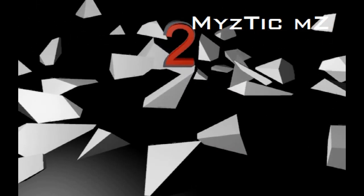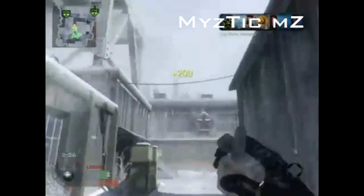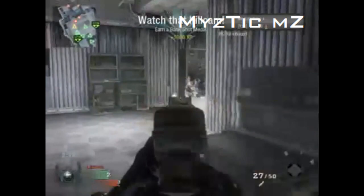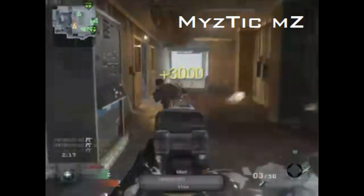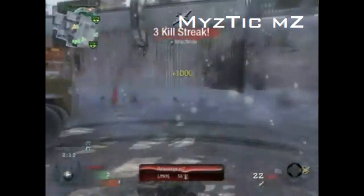Coming in at number 2, we have Mystic MX, and he actually 1-ups the last guy. He's going to get a Tomahawk kill off of spawn in Search and Destroy, same map, and then 1, 2, 3 — triple spray with a Scorpion of all guns — and then gets one more guy. Beautifully done. All 5 guys; there's one more guy around the corner but I guess he didn't quite get to him.